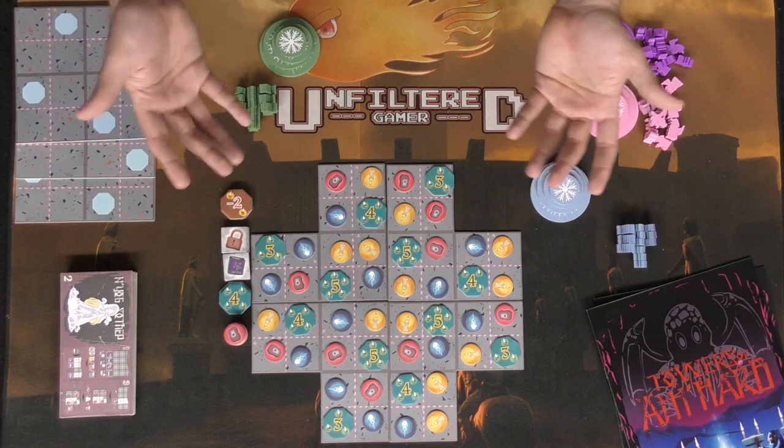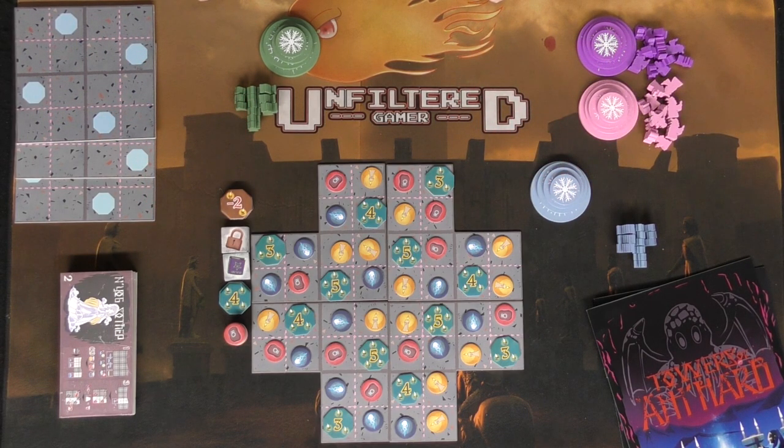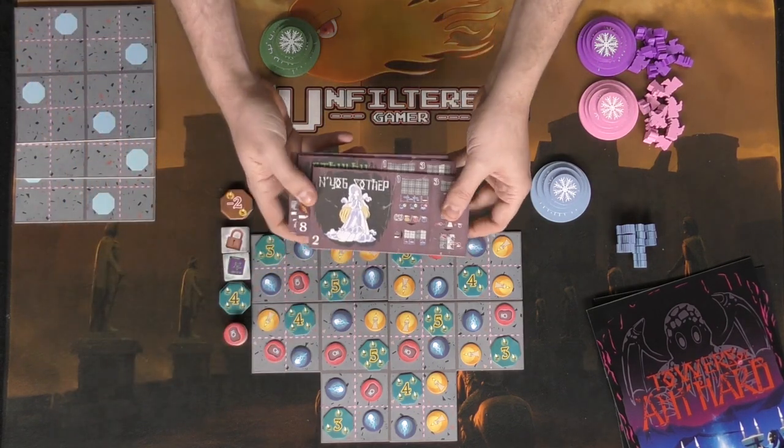There are also little flames that will help you score victory points at the end of the game. That's the basic idea — let's take a look down below where I'll show you what comes in the game and how to play. Here's Towers of Amharb set up for two players.